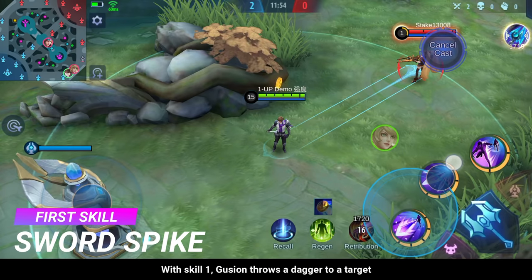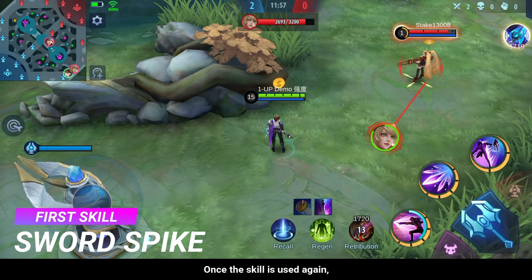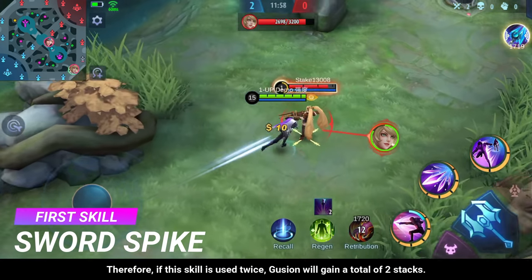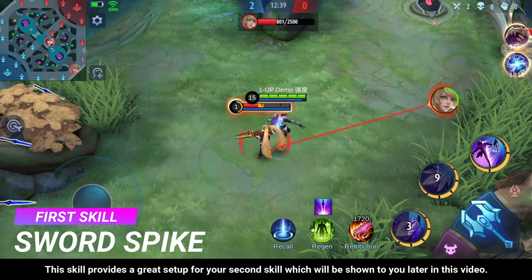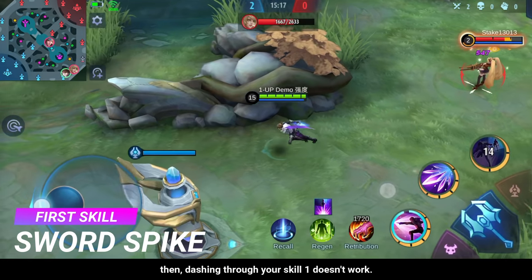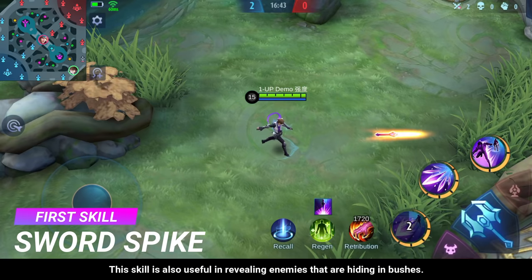With skill 1, Gusion throws a dagger at a target dealing magic damage and marks the target for several seconds. Meanwhile, Gusion gains 1 stack of his passive skill. Once the skill is used again, Gusion moves behind the target and deals another magic damage, gaining another 1 stack — for a total of 2 stacks. This skill provides a great setup for your second skill. Note that you can only dash towards your target at a certain allowed distance; if you are too far, dashing through skill 1 doesn't work. This skill is also useful in revealing enemies hiding in bushes.